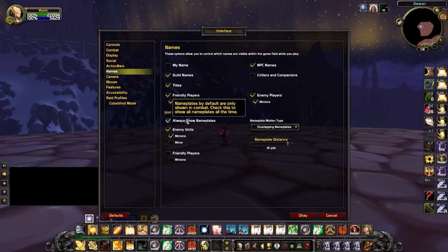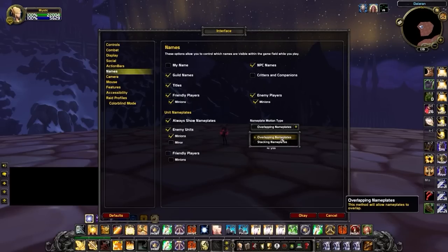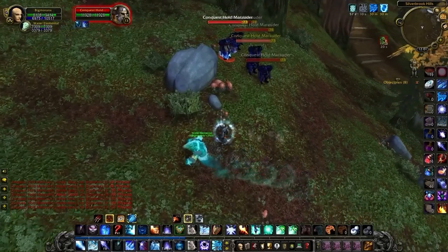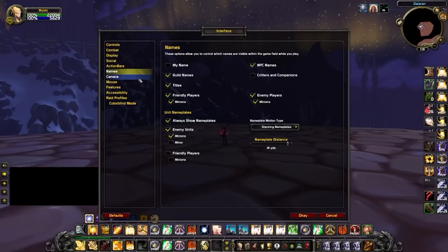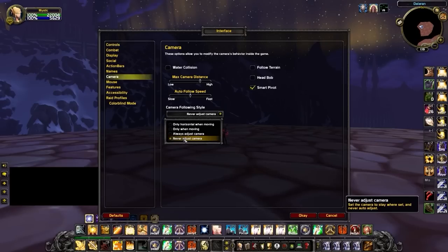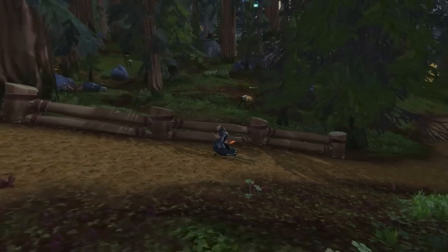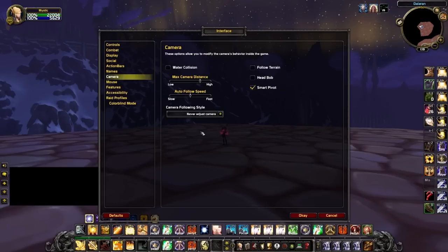In the Name settings, enable Always Show Nameplates and make sure you have both Enemy Units and Minions enabled, as without these enemy nameplates would not be visible. You can also enable Friendly Players, which we recommend for healers. We generally recommend using Overlapping Nameplates as it better indicates the exact position of enemy players, though Stacking Nameplates makes it easier to click-target specific players. Also set your Camera Following Style to Never, and increase the max camera distance so you can zoom out further as needed.